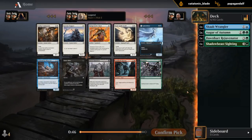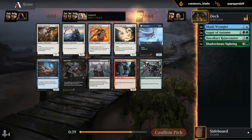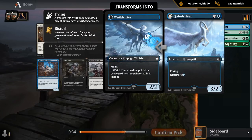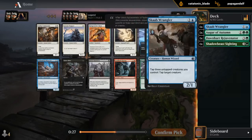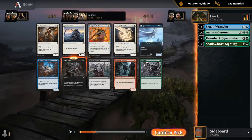Best card here: Eaten Alive. Second best card is probably the Gavany Trapper. Gale Drifter is playable — a lot less exciting than I thought it would be at first, but it's still potentially the pick. Or I can speculate on an Eaten Alive in case blue gets cut off. Same argument for the Trapper — set ourselves up for a green-white Coven deck, which does have a little bit better synergy with the Augur. I'll take the Eaten Alive. Seems like that card shouldn't be going this late.